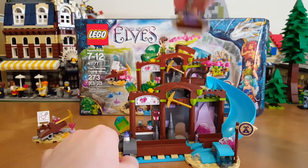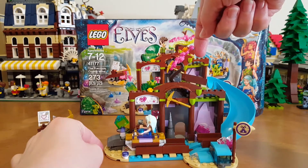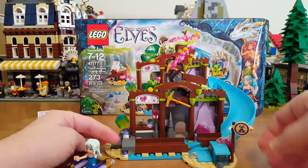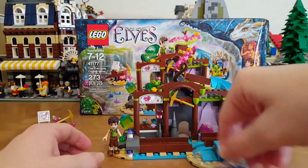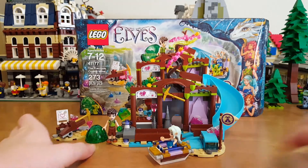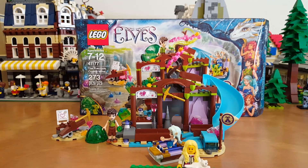Let's try it out — put her on there, raise this up, there she goes, and it opens up, just like that. So that is the Lego Elves Set 41177, The Precious Crystal Mine. Thanks for watching, see you next time.